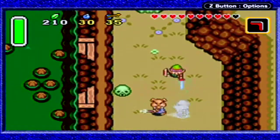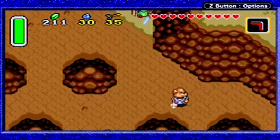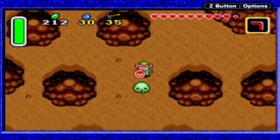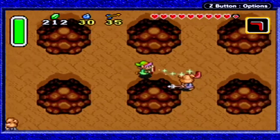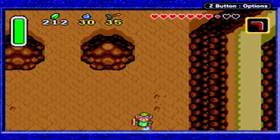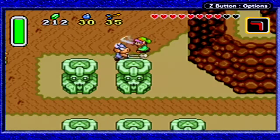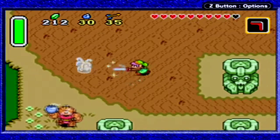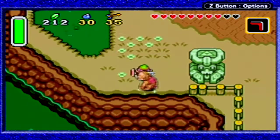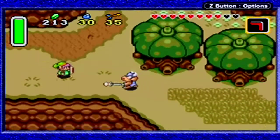We don't need to go back to the Light World right now. Full hearts and we got our Sword Beams back. I should probably stop running into stuff — it's not very healthy. Those things have quite a lot of HP, but apparently they're vulnerable to their own bombs, and to your bombs as well.